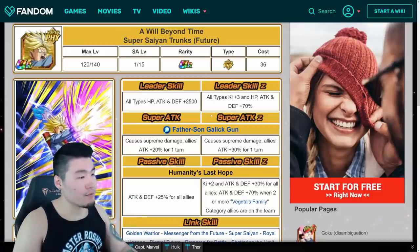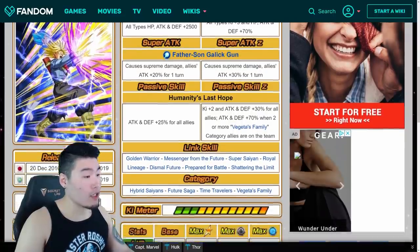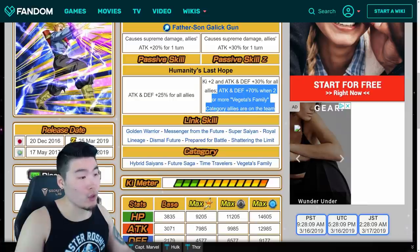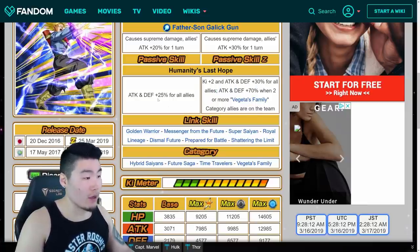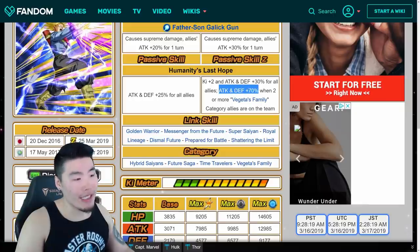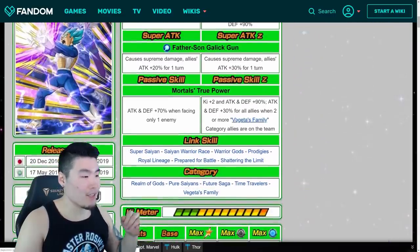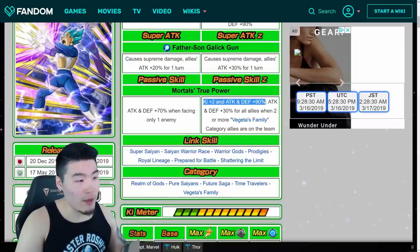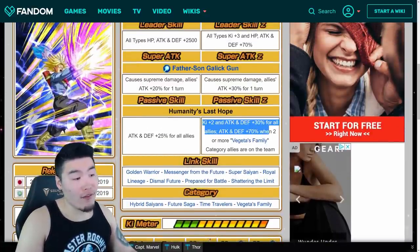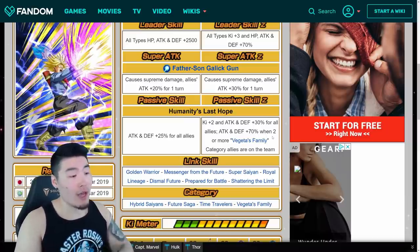For Trunks, his leader skill is all-types Ki plus 3, HP, Attack and Defense plus 70%. His Super Attack is also Father-Son Gallic Gun, causing Supreme Damage, with allies getting Attack plus 30% for one turn. His passive is Ki plus 2, Attack and Defense plus 30% for all allies, and Attack and Defense plus 70% when two or more Vegeta's Family category allies are on the team. So again, a significant upgrade. He's a much better support than before since he gives Ki now, and he can also be a damage dealer and tank when you have Vegeta's Family allies. Interestingly, they're kind of reverses of each other — Vegeta starts as a good solo unit but becomes a solid support once the condition is met, while Trunks starts as a great support but becomes a strong all-around unit himself when the condition is met.